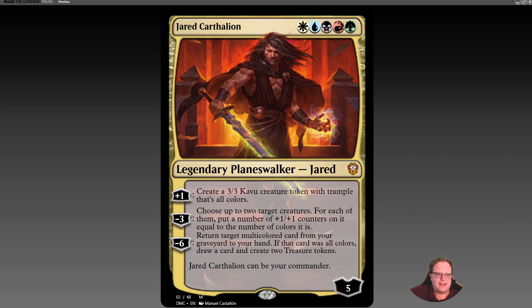Just in case you haven't seen the commander before, it's Jared Carthalion, the planeswalker commander from a while back. Plus one: you get to make a 3/3 cavalry with trample. Minus three: choose up to two target creatures and put plus one plus one counters on them equal to the number of colors. Minus six: return a target multicolored card from your graveyard to your hand; if that card was all colors, draw a card and create two treasure tokens. I'm not playing for any of that — you can use any five-color commander for this deck.